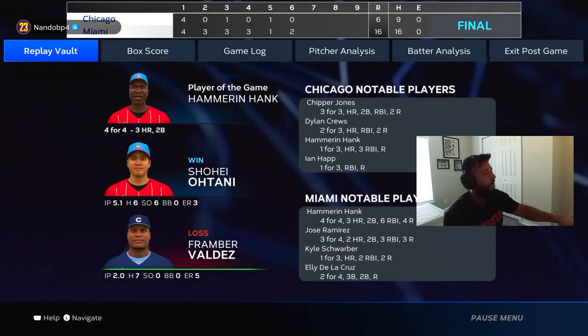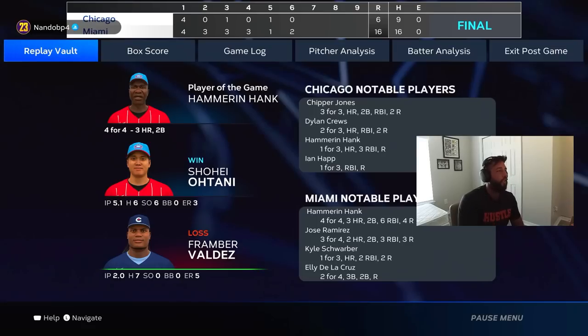J-Ram goes off! Hank hit three bombs and a double — holy shit. But nonetheless José Ramírez was right there — three for four with two bombs, a double, three RBI. He does the damn thing.